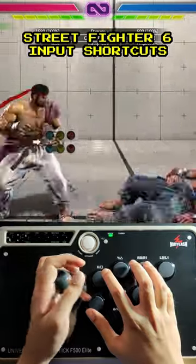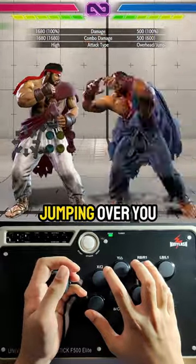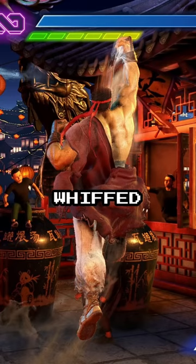Street Fighter VI Input Shortcuts Part 3: Crosscut DP. If you've ever tried to anti-air an opponent jumping over you with a Dragon Punch, then this probably happened to you — your Dragon Punch whiffed.